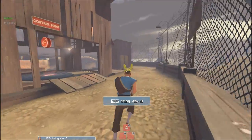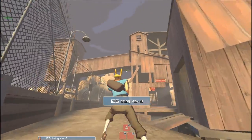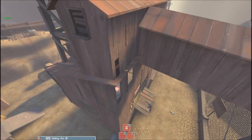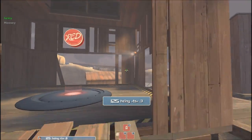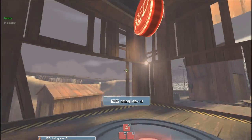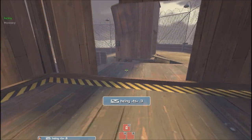Another thing on offense is look up — it sounds really stupid but it makes sense, because soldiers can stand up there or right there. When you've checked everywhere, you're looking for stickies: go there, go right under there, down there. Those are the main spots, so you want to watch out for those.